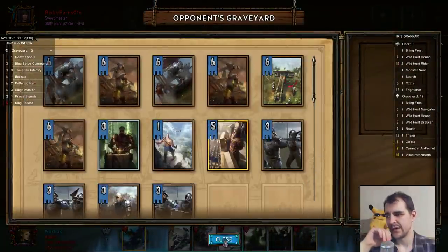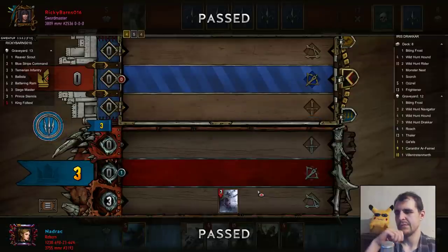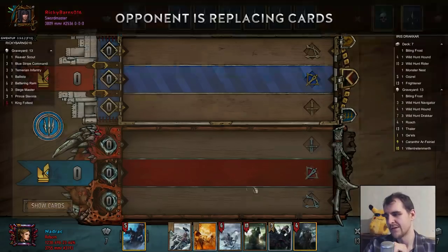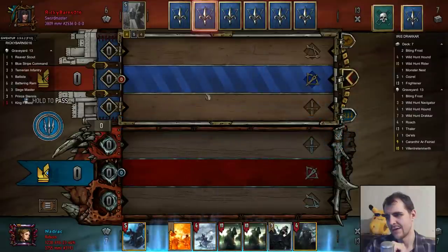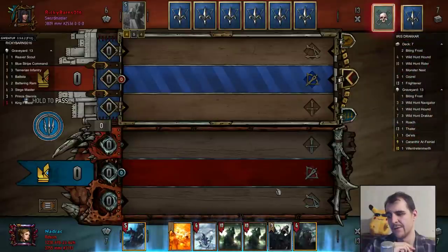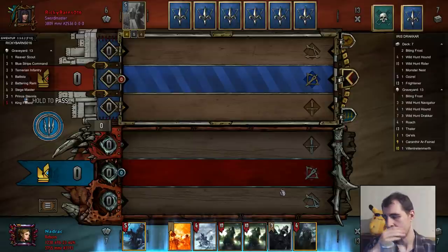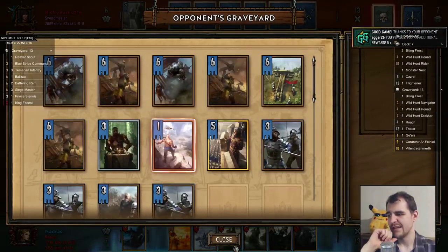We have Stannis in there as well. I'm just going to play it safe and return my Biting Frost — hopefully not get a Biting Frost back. We got our Scorch and two Riders. I can Stannis into a Hound or a Rider, or Azrael. So Stannis is definitely one of the better options. I might want to take that out, because if he has a shiny, that's definitely what he wants to play.